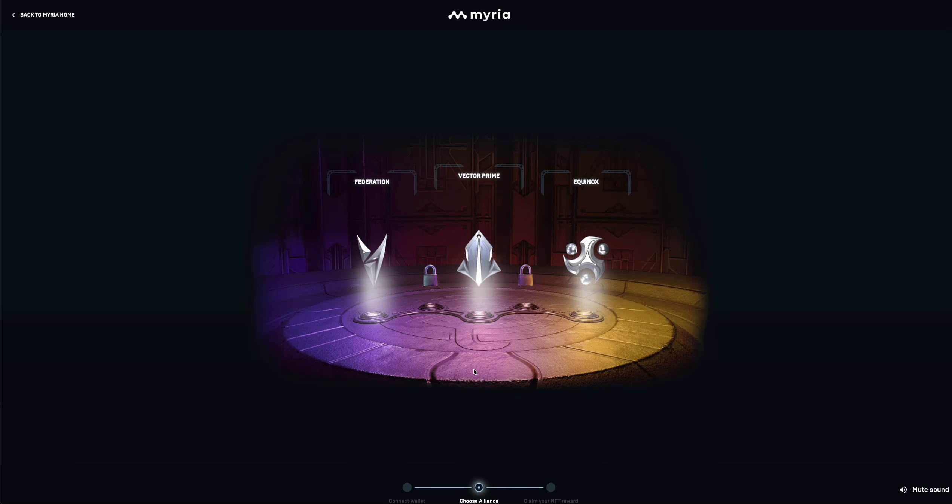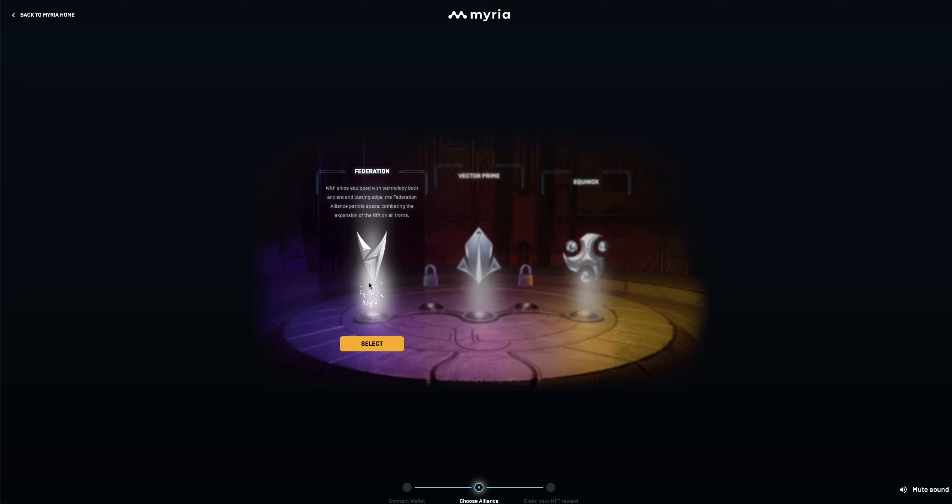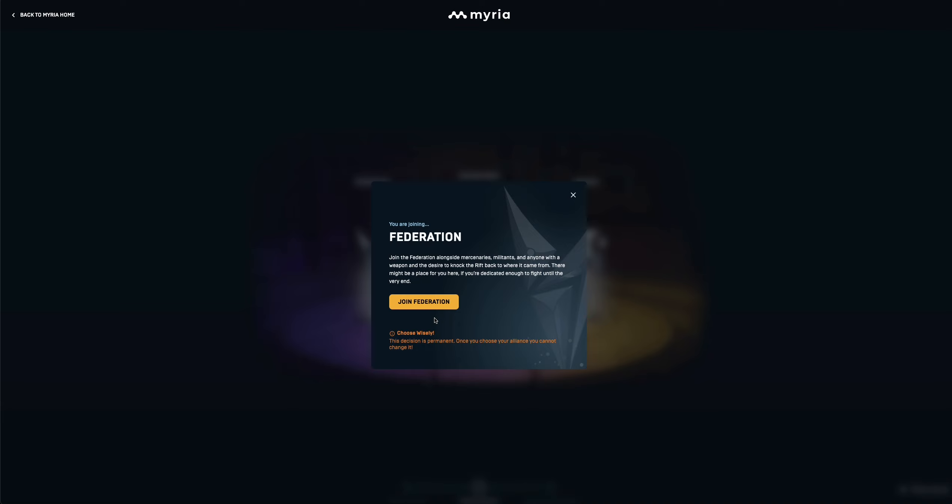There are details here about what each alliance is. Once you've decided which alliance you want to join, just click that — for example, Federation. Click Select. You can see the details of the alliance you're joining. Make sure it's your final decision because it's permanent. So click Join Federation.